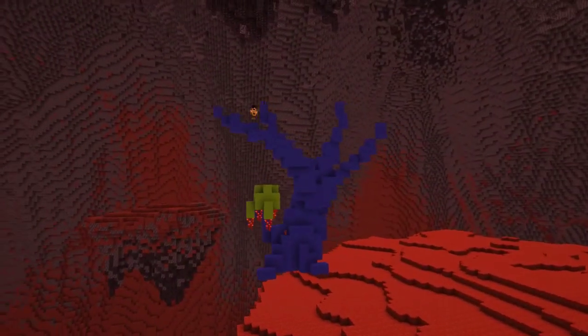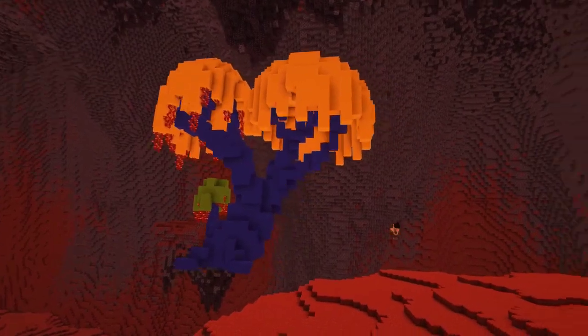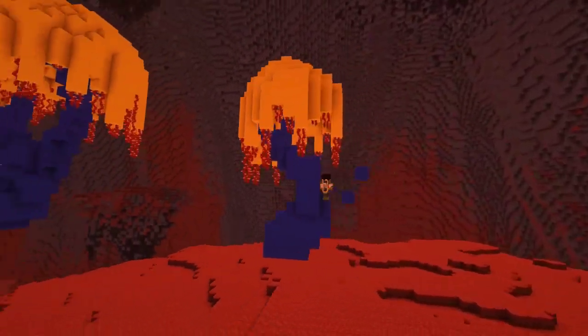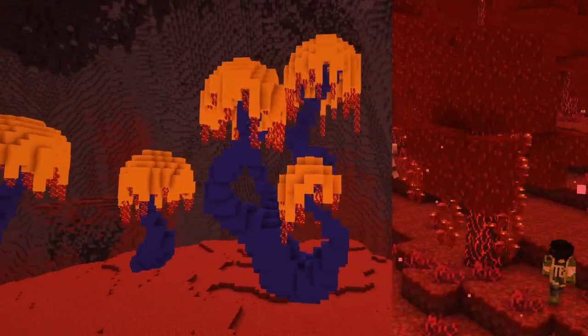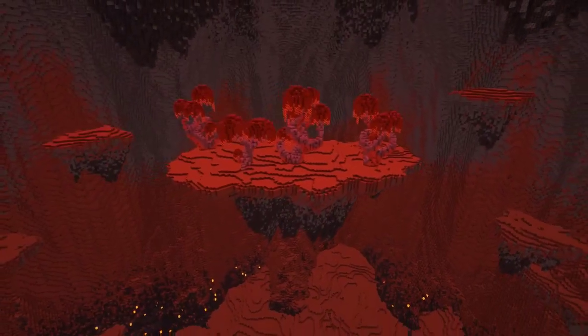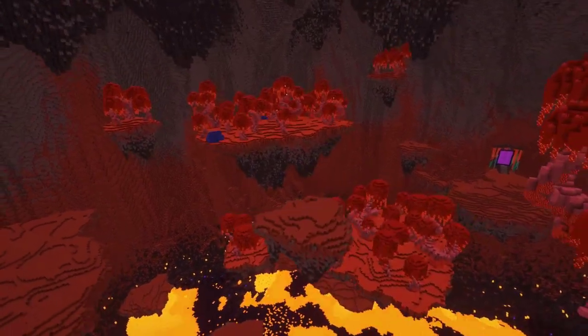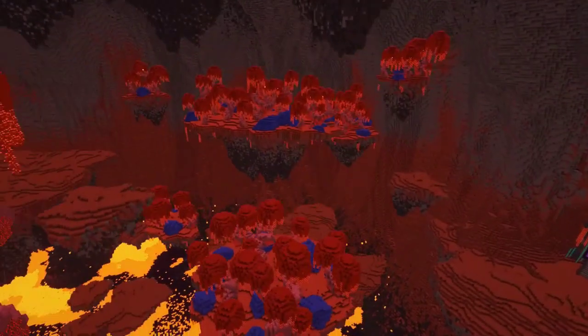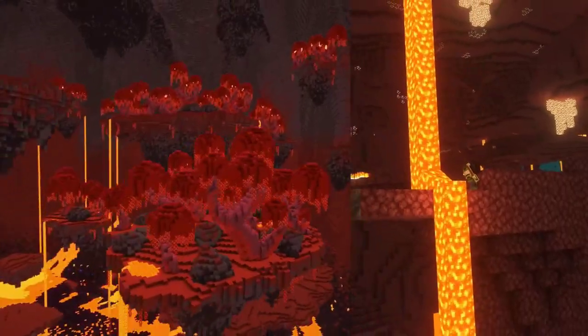With our backdrop all set, I started on the first biome transformation: the Crimson Forest. I really wanted to keep things feeling authentic to vanilla for this upgrade, so I tried super hard to just build larger, more realistic versions of the vanilla Crimson Trees. I placed my new trees around the floating islands on one side of the cavern, adding some large boulders as well as some lava pools, and of course had some lava pools spilling over the edges too.